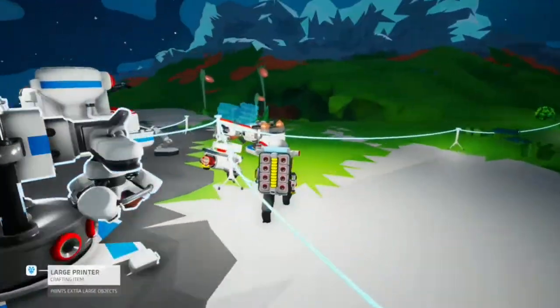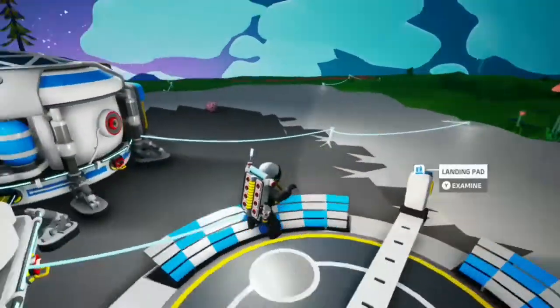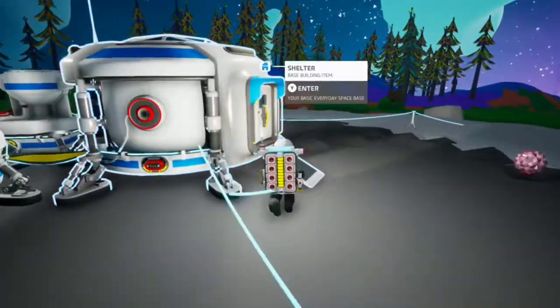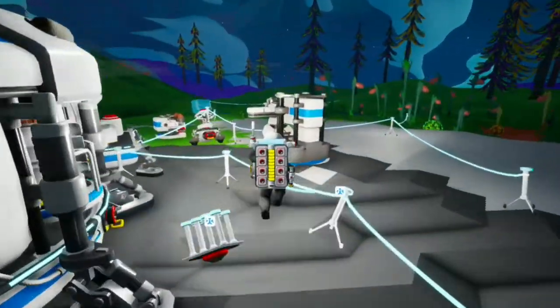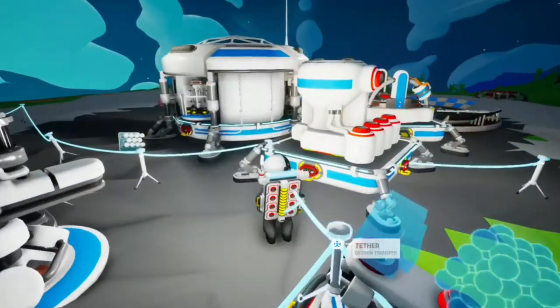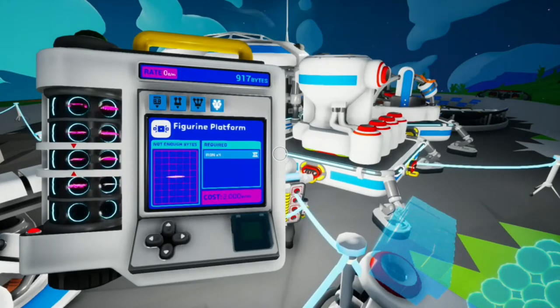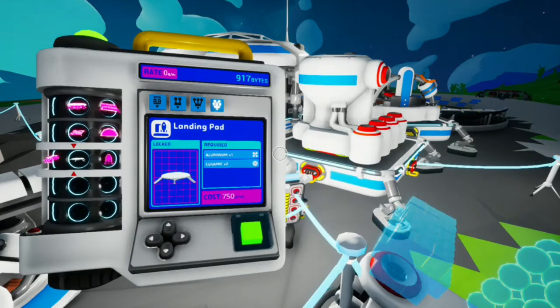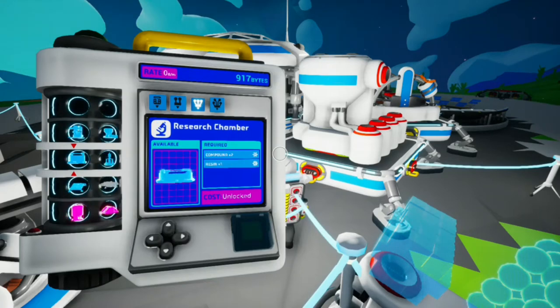All right, so right now I think — what should I do? Let me go into our inventory. Oh, here we go — small shuttle. I'm gonna get a small shuttle.